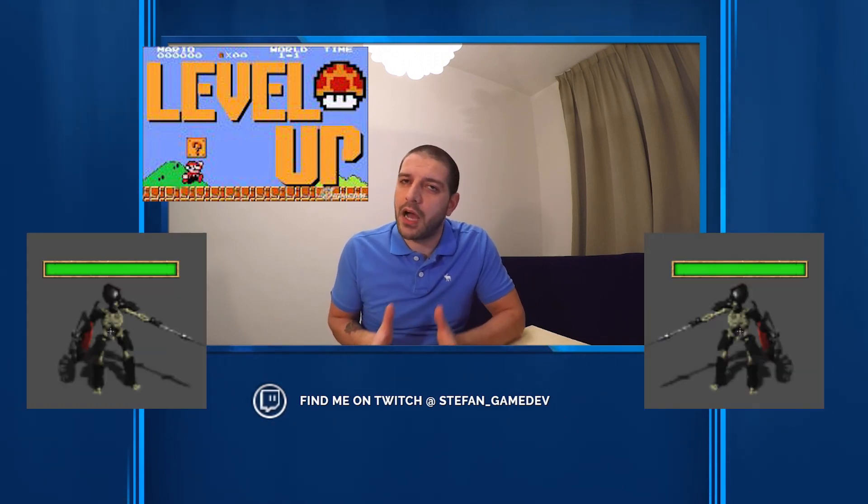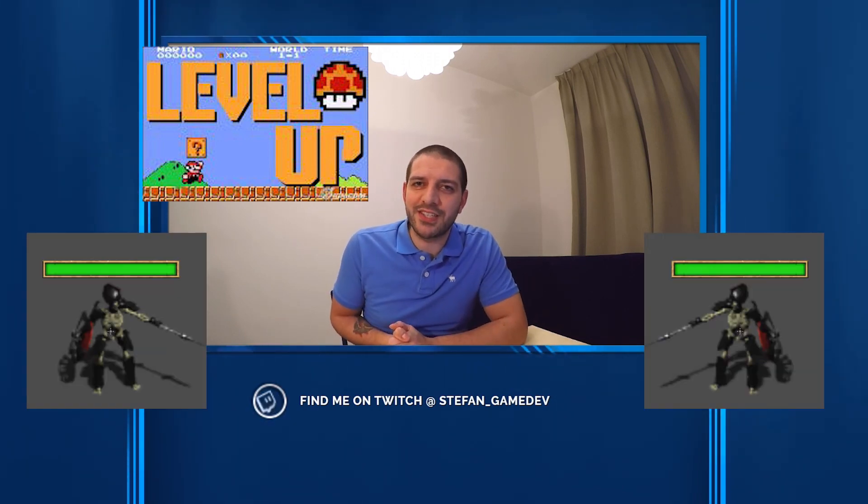Hey guys, welcome to the next episode. In this episode we're gonna take things to the next level as we're gonna give George and William, our trustworthy NPC skeletons, sight — which they will need in future episodes to actually start fighting back. However, we do not want super skeletons who can look through walls. We want a direct line of sight, and only in that case should they be firing projectiles.